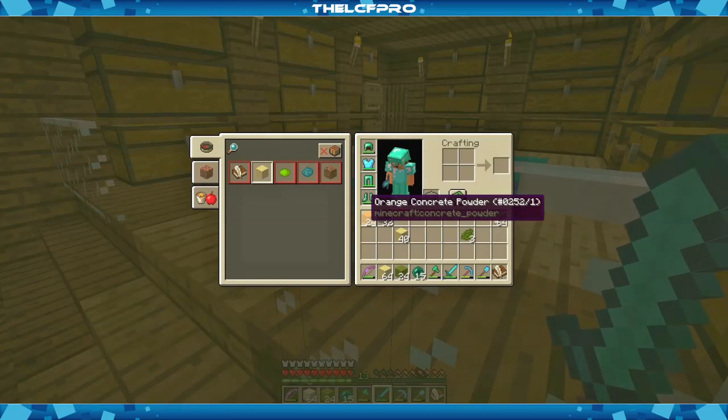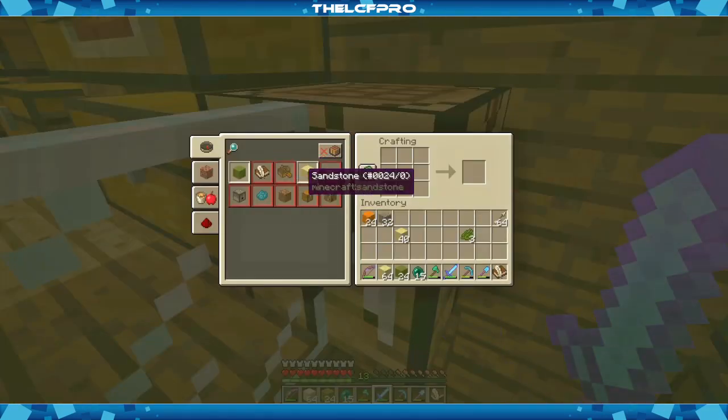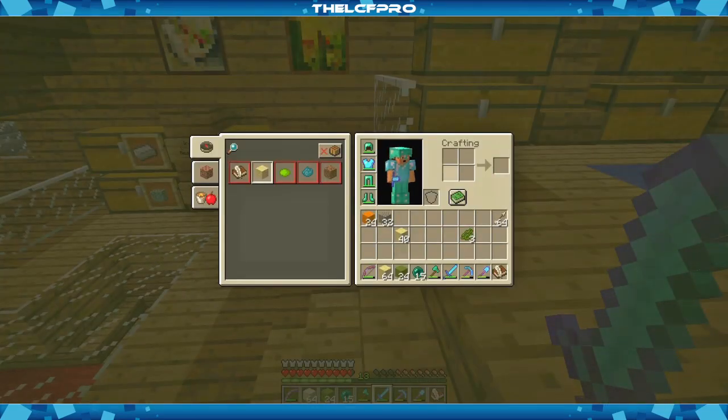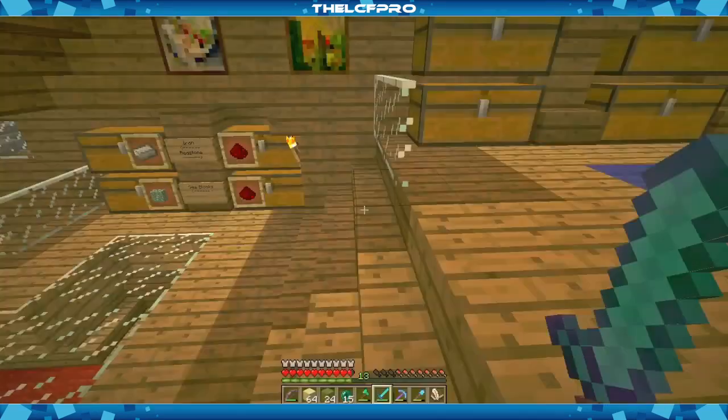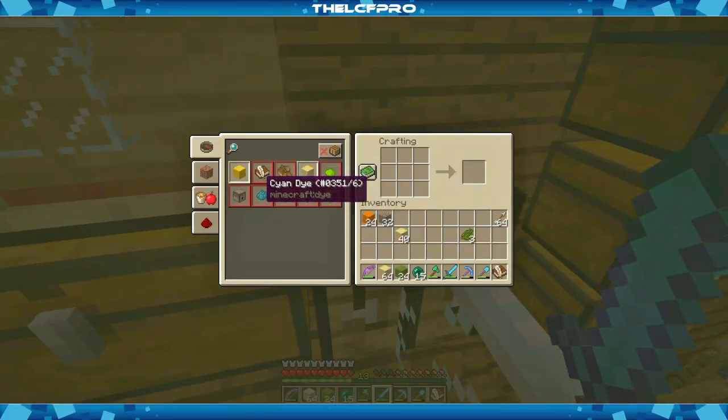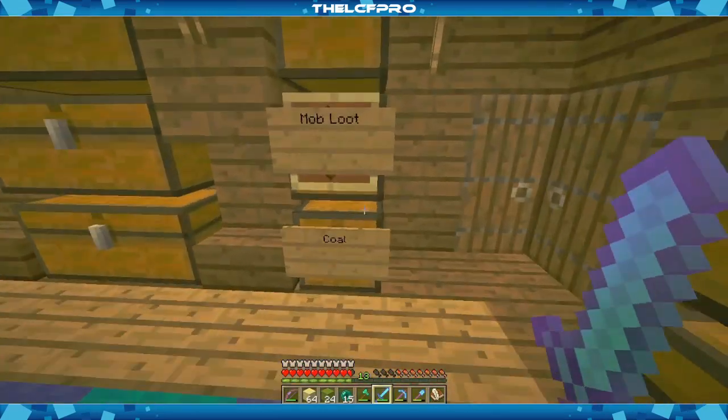Oh, I see a lot of new recipes now — and I get it! You can only see them at the crafting table, because your inventory only has four slots for normal crafting. At the crafting table you have more slots, so that's where all of the nine-block recipes will show up.